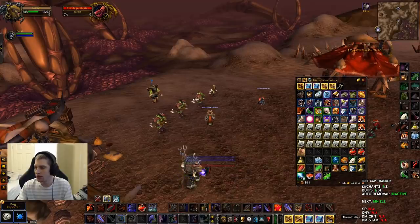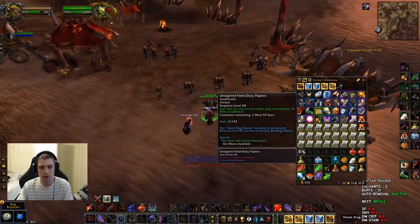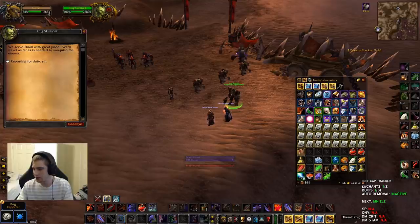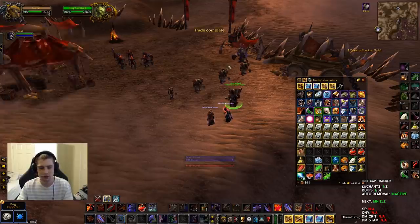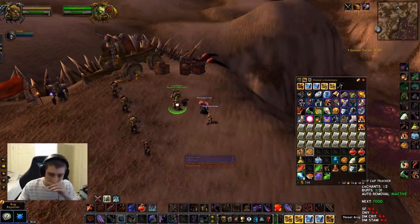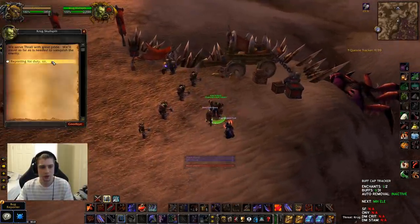Once you make it down here with your Field Duty quest, you're going to come up to Krug Skull Split. You're going to right-click on your unassigned papers — it will turn them into prepared papers. Then there's a timer: you have to kill the hive guy that spawns. Once you kill the hive guy, you can turn in the field paper. So I'll go ahead and kill the hive guy that spawns real quick.